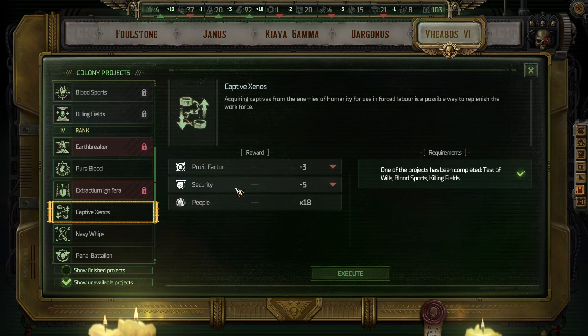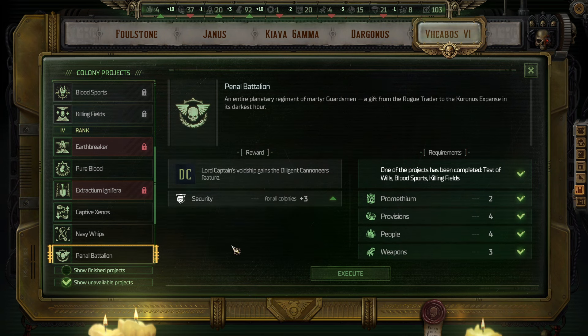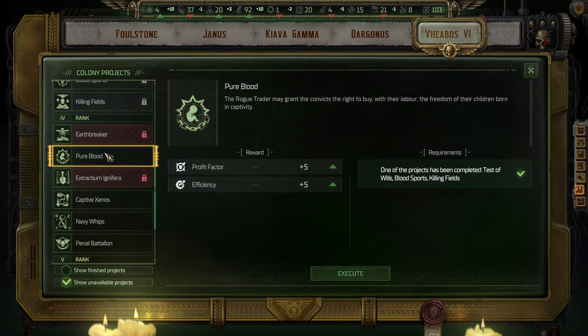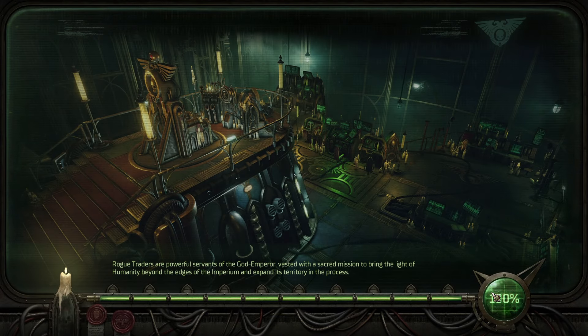Let's do Pure Blood. The Rogue Trader may grant convicts the right to buy, with their labor, the freedom of their children born in captivity. We get plus five Profit Factor and plus five Efficiency. One of the projects completed: Test of Wills, Blood Sports, or Killing Fields.